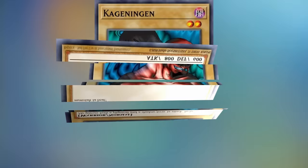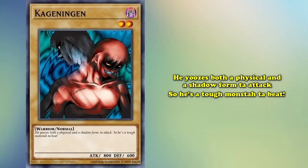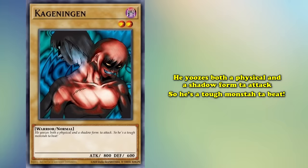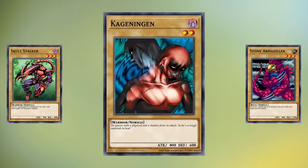What better card to start with than Kage Ringen — a level 2 dark warrior with 800 attack and 600 defense. Here's its flavor description: 'He uses both a physical and shadow form to attack, and he's a tough monster to beat.' The phonetic spellings are meant to evoke the Brooklyn accent that Joey spoke within the English dub of the Duel Monsters anime. Despite Joey's claims, Kage Ringen isn't that tough to beat, but Joey Wheeler's opponents often underestimated him to their own downfall, so it's fitting to see Joey stick up for the little guy.